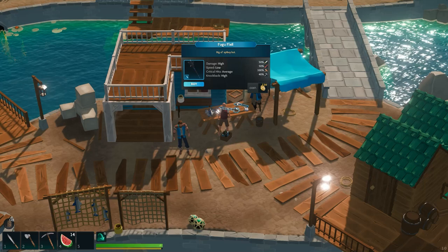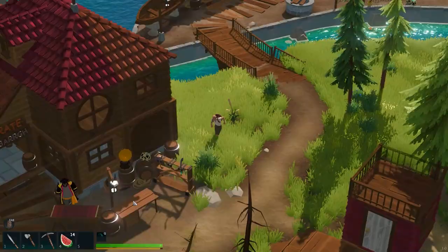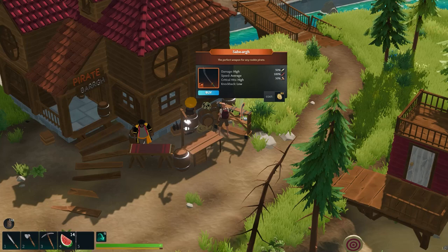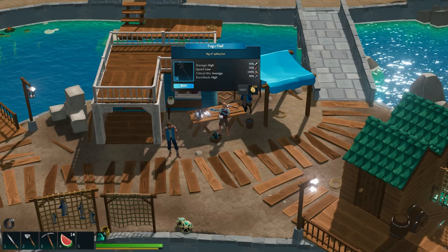Right there for the lumberjack who likes to fish on the weekends. I feel like the Fugu Flail is better. We did have the pirate stuff as well. There's another axe - crits are low but speed is high. That seems like a lower level though. I think we're gonna go with the mace. Let's see how that works out because we can craft some stuff, but I wanted to buy something and try it out. We bought it! The Fugu Flail - Eduardo the merchant says it's a good pick. Thank you, Eduardo.